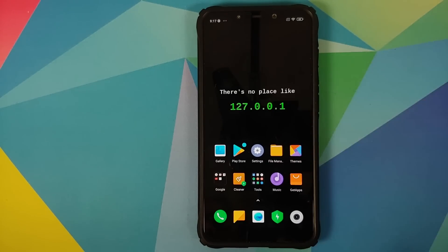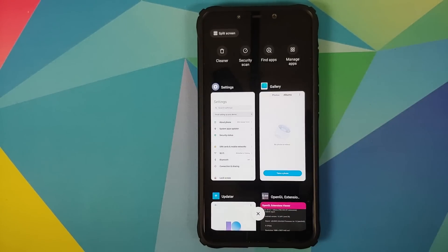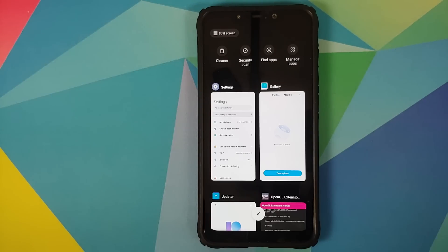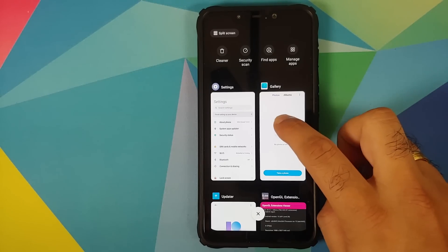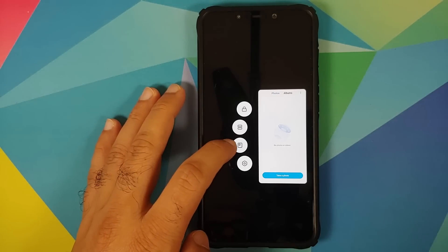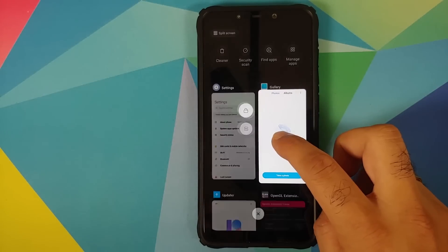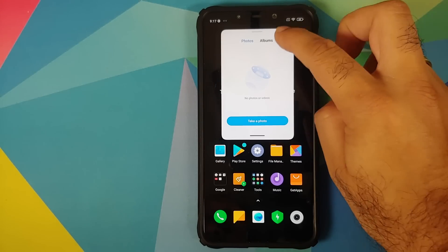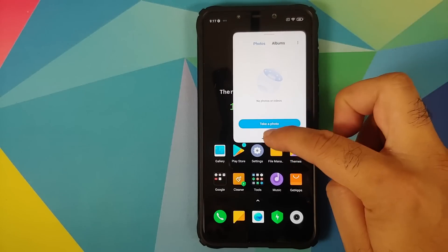In the Recents view, you do not get the super-smooth iOS 12-style animations from MIUI 12 — you have the old animations due to POCO launcher. However, floating windows is present. Press and hold on an app in recents, tap the icon, and it opens in a floating window. For example, Gallery was opened in floating windows and can be moved or dismissed.